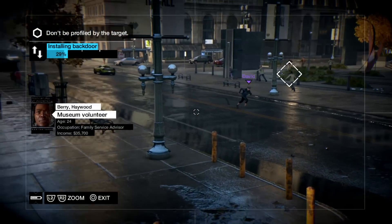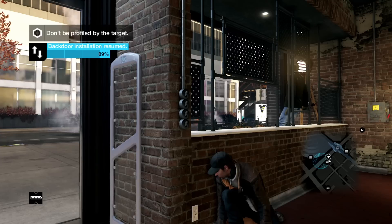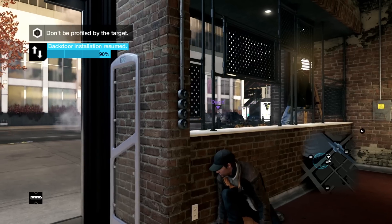Finally, throw off your opponent by going back to the original location and wait for the back door to install. When it reaches 100%, you'll get maximum notoriety points.